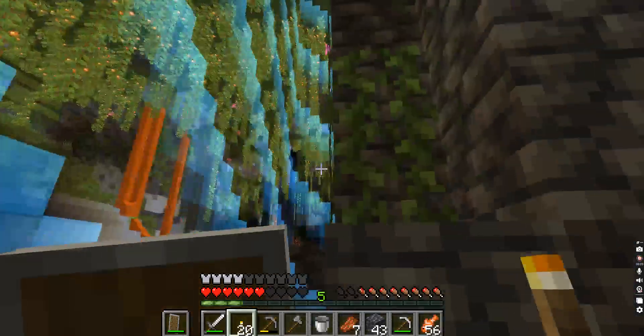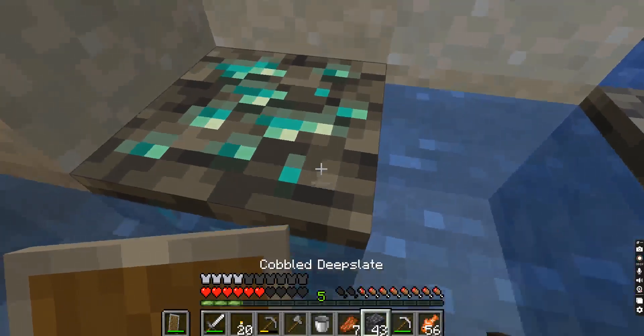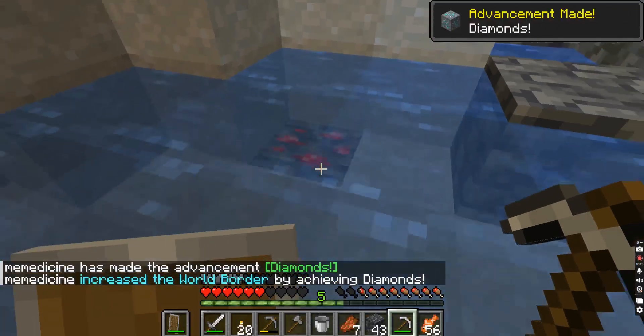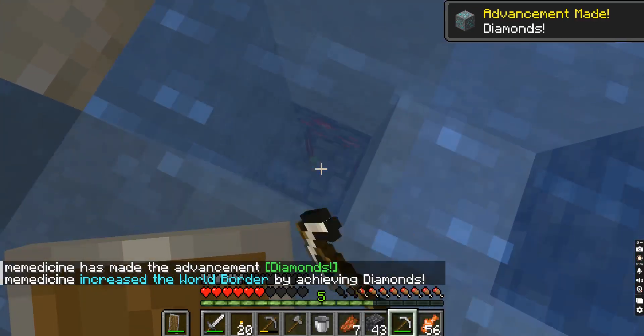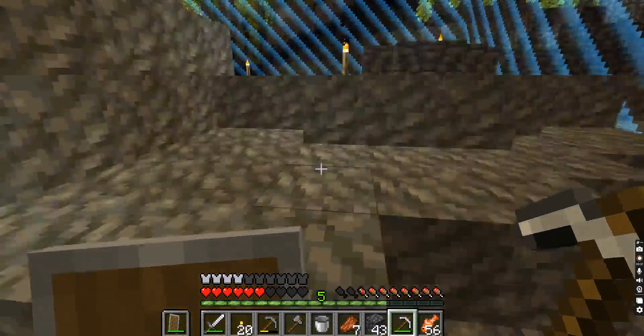One of these corner pillars again. Nice. Let's get a diamond. Diamonds — increase world border. Is that just one piece? Seriously? One piece is not enough.